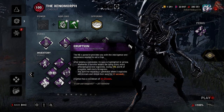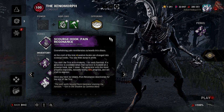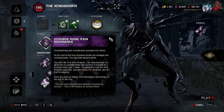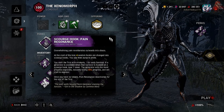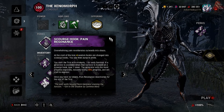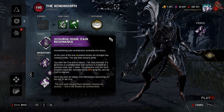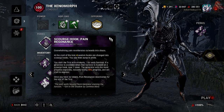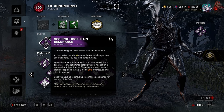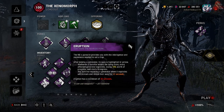We have Scourge Hook Pain Resonance. At the start of the trial, four random hooks are changed into scourge hooks — you see their auras in white. You start with four tokens, one for each survivor. When a survivor is hooked on a scourge hook, lose one token: the generator with the most progress explodes instantly, losing 20 progress and starts to regress. Once you have no tokens, Pain Resonance deactivates for the rest of the trial.